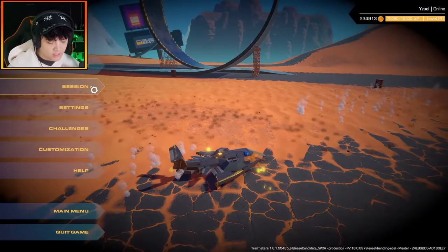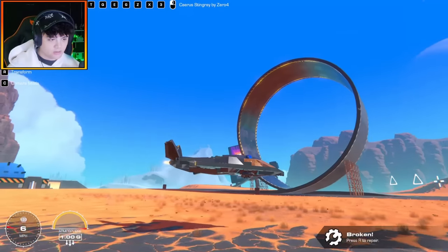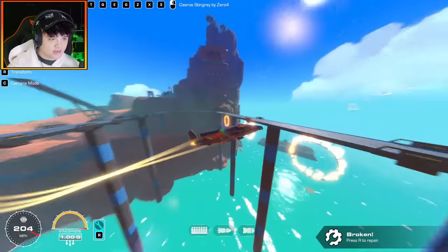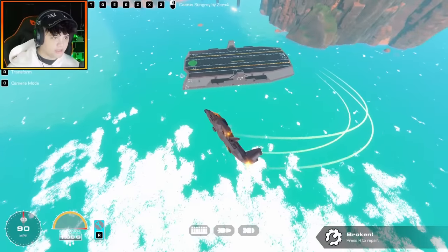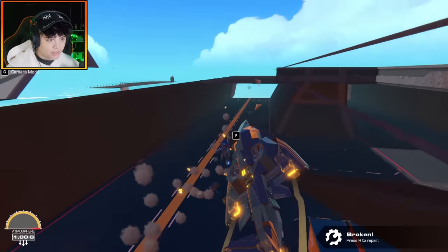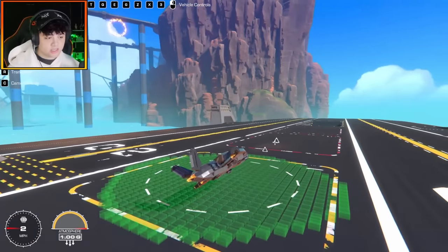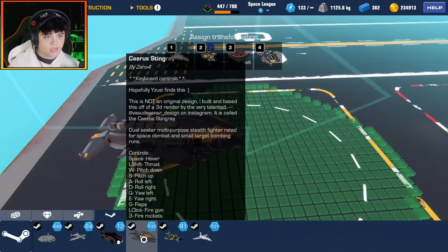I feel like this will be easier to fly in zero G's. Thanks to some handy game design I can actually turn down the gravity. Now we are in zero G's — look at this thing hover! We still have atmosphere so lift still applies but it's way easier to fly. Getting a bombing run on the carrier. I love the design of this — so creative. It's space capable, which you don't see a lot with normal VTOLs. Thank you for that one, Zero04.